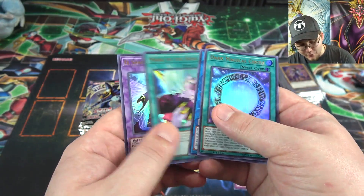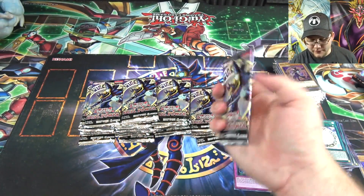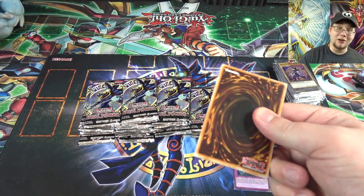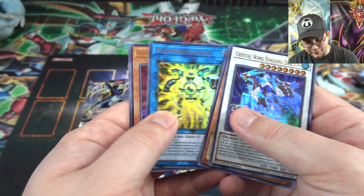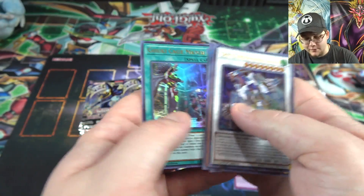I'm going to set Impermanence aside — Mark of the Rose and Construct. I'm going to count the Impermanences I feel like, since that's one of the main cards I'd really like a playset of. Crystal Wing Synchro Dragon, Platinum Gadget, Vision HERO Vyon, and Goki Cage Match.